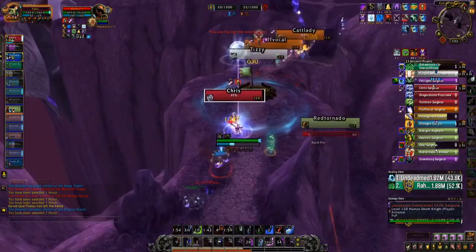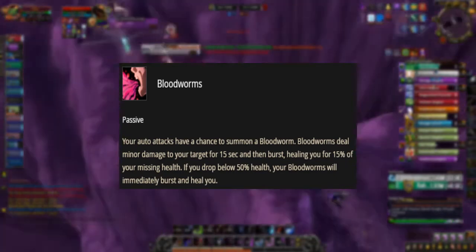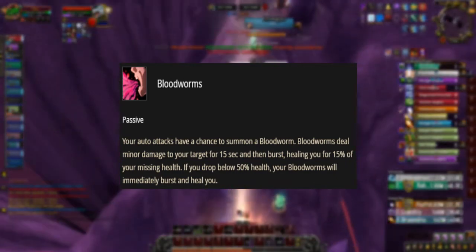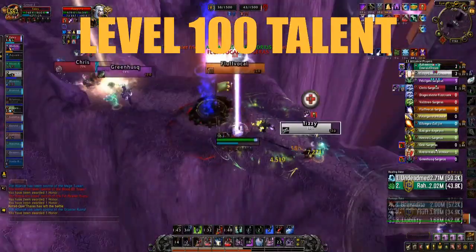Level 90 talent. In this tier, we would be using Blood Worms, as your auto attacks passively spawn Blood Worms that burst and heal you for 15% of your missing health.